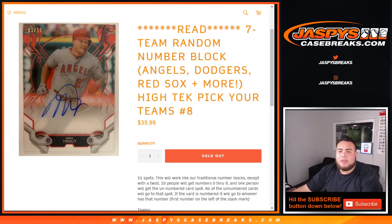What's up everybody, Jay-Z here with Jazby's CaseBricks.com doing a quick seven-team random number block that features the Angels, Dodgers, Red Sox, and much more in high-tech picker team number eight.